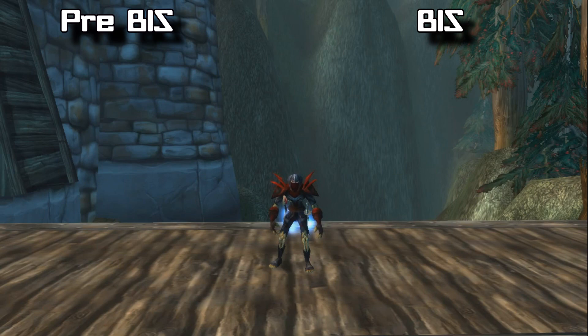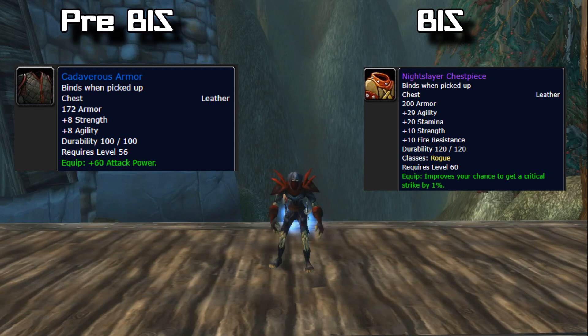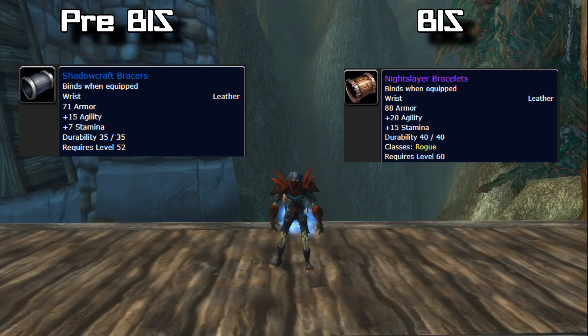For your pre-BiS chest piece it's going to be the Cadaverous Armor, dropped by multiple bosses in Scholomance. Your BiS is the Nightslayer Chest, which drops from Golemagg in Molten Core. For bracers, both your pre-BiS and BiS are BoE: your pre-BiS is the Shadowcraft Bracers and your BiS is the Nightslayer Bracers.